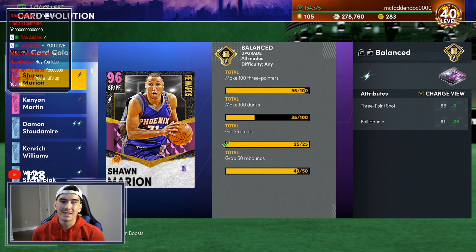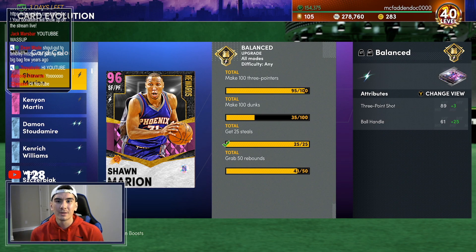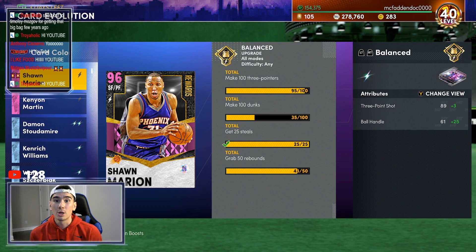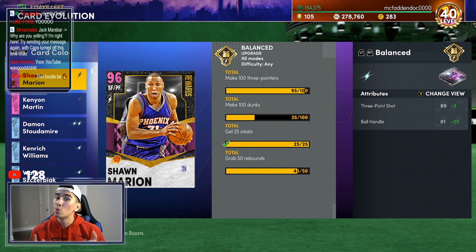Three-pointers — pretty easy. Dunks and rebounds — also very easy. But a lot of you guys are telling me that you're having trouble getting the steals, so today I'm gonna show you guys the easiest strategy possible to get these steals done as quickly as possible.